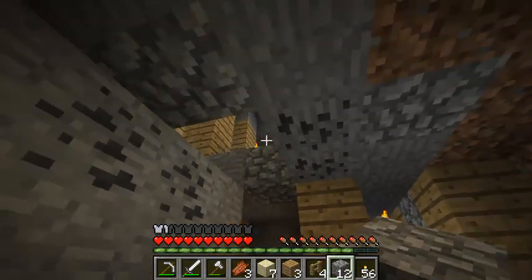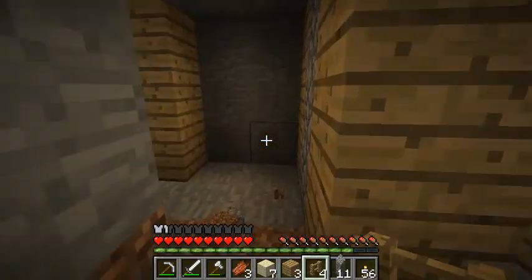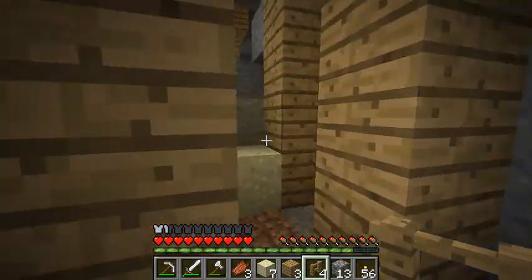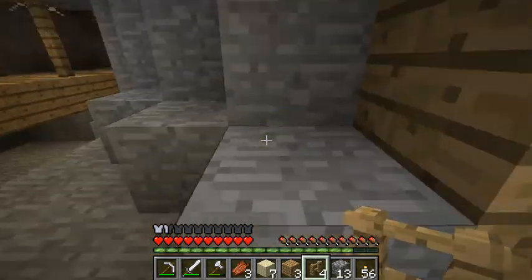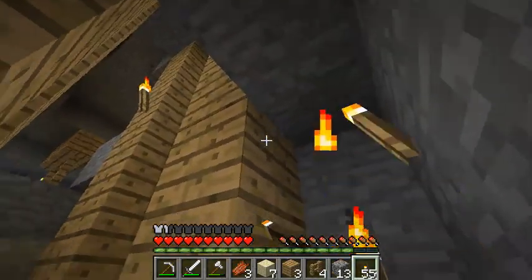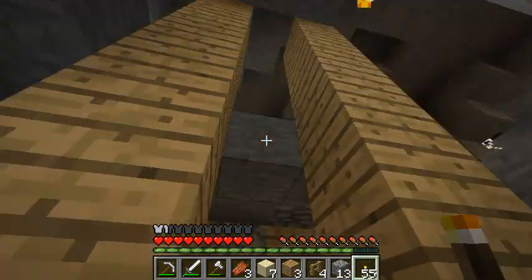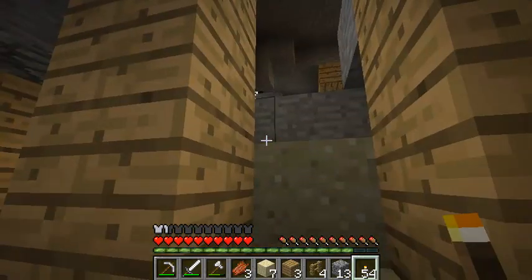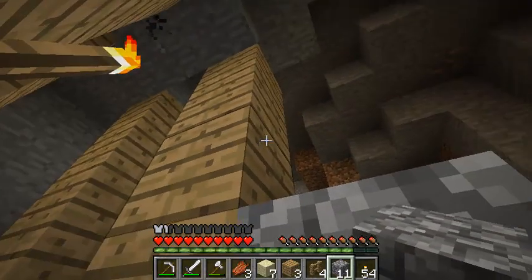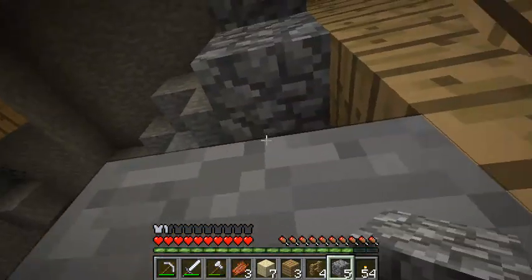We can make a staircase up there later, but for now let's just block it off. This is another way up — pretty cool. Let's set some torches generally around, and block this off for now, until we can figure out just where we want any exits to be. We'll just make sure we don't have any surprise visitors.